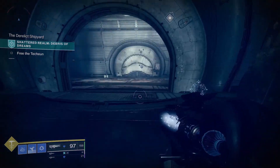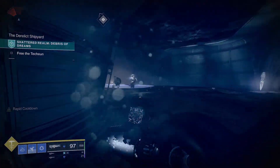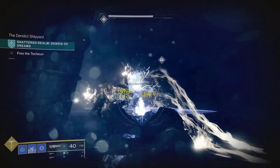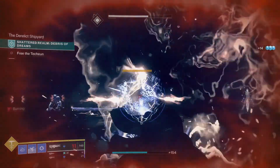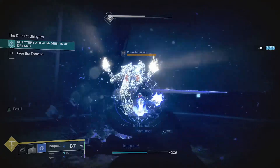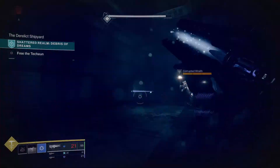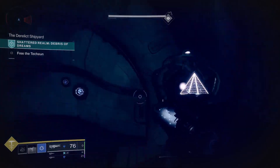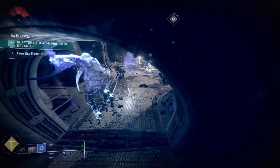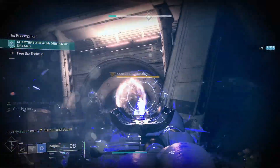For the next one, head back to where you come up after the second beacon — there's a ladder-like area — and once you get up top there's actually a new door that you can now unlock. Go ahead and clear the ads here if you feel like it, then go through the new door and clear out the enemies inside.